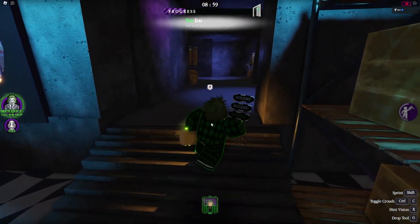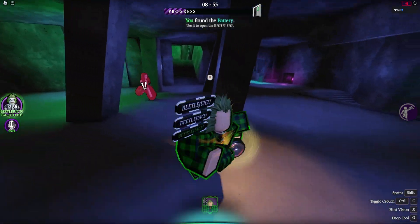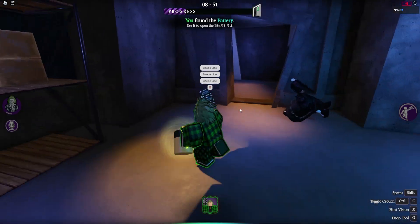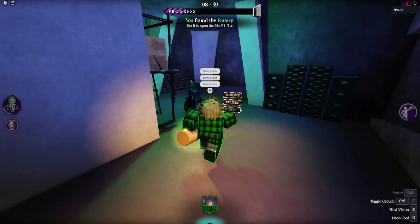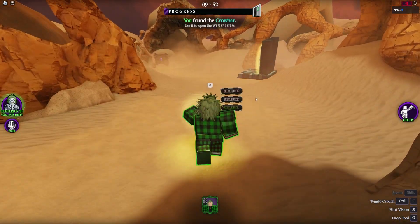Now let's dive into some useful tips that can give you an edge. Tip number one: Beetlejuice isn't just for pointing out the nearest item. In Chapter Two, Boiler Room, if Dolores is chasing you, you can actually call Beetlejuice to stun her for a short duration, giving you just enough time to escape.